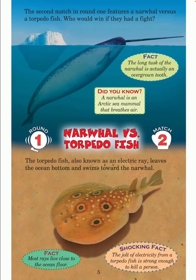The torpedo fish, also known as an electric ray, leaves the ocean bottom and swims towards the narwhal. Fact: most rays live close to the ocean floor. Shocking fact: the jolt of electricity from a torpedo fish is strong enough to kill a person.